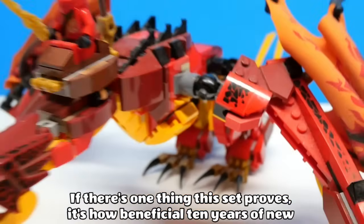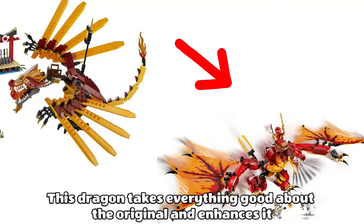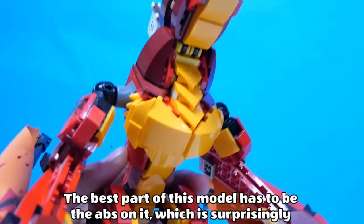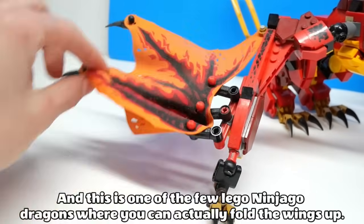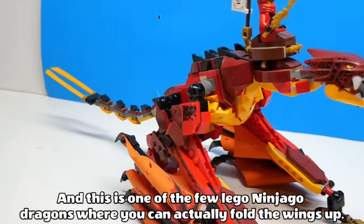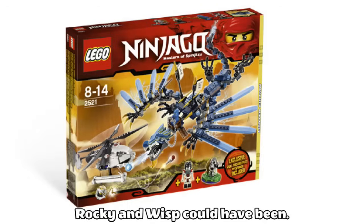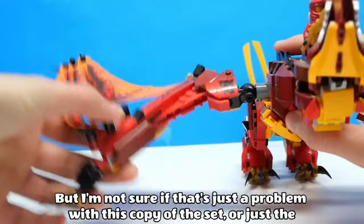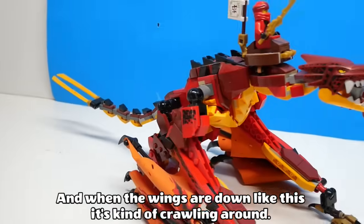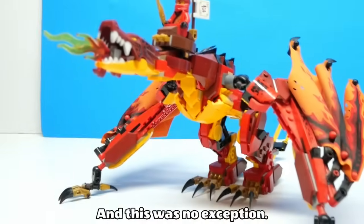And speak of the devil — number 9 just happens to be the Legacy version of Flame. If there's one thing this set proves, it's how beneficial 10 years of new piece and technique developments can be. This dragon takes everything good about the original and enhances it by 10. The best part of this model has to be the abs on it, which are surprisingly well crafted. The head is shrunk down but still looks great, and the wings use fabric instead of just being brick built. This is one of the few LEGO Ninjago dragons where you can actually fold the wings up. The colours are phenomenal, and this set just goes to show how amazing Legacy versions of Shard, Rocky and Wisp could have been. The only problem is that the wings don't seem to hold themselves up too well, but Legacy went above and beyond with so many sets, and this was no exception.